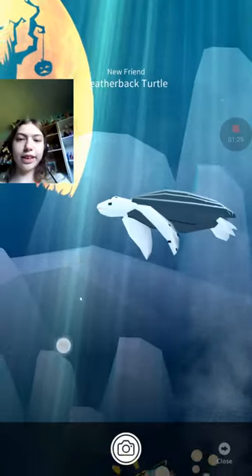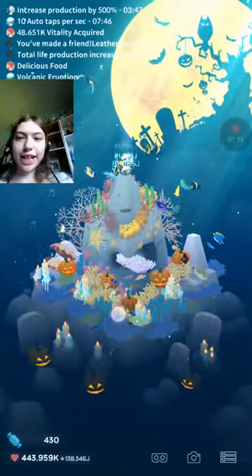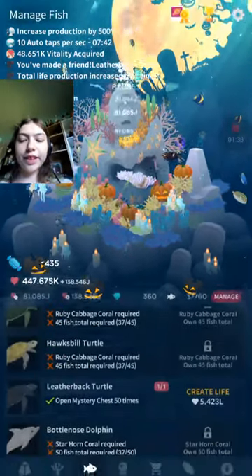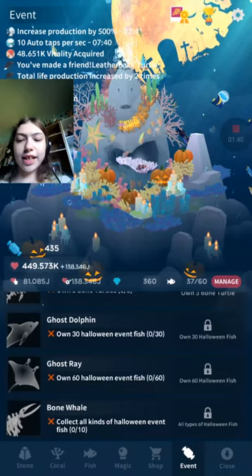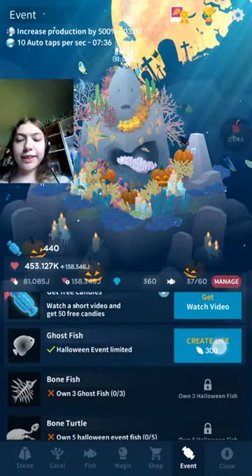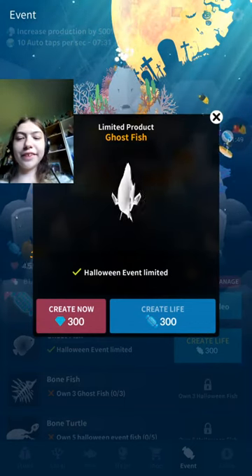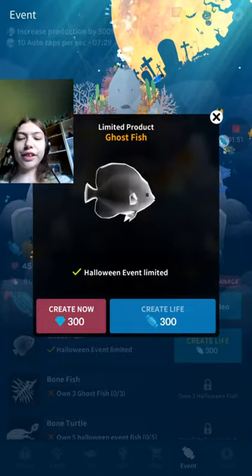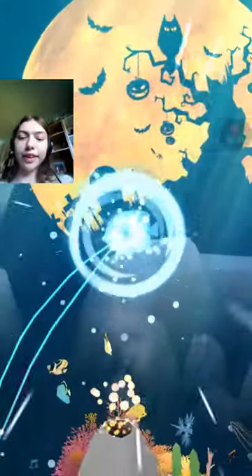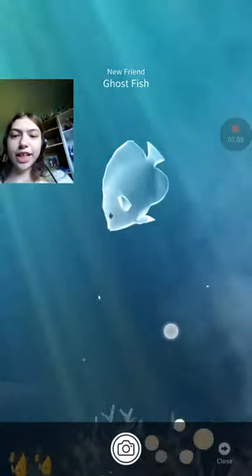Yay! I got a square eye, but whatever — I got a leatherback turtle! Yay! And now I'm going to get a ghost fish. Oh, you can either use diamonds or candy. That's so funny. I got a ghost fish! Yay!